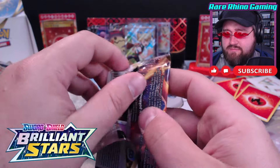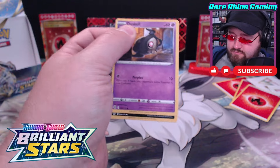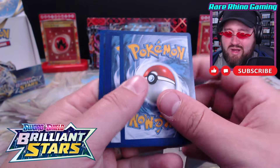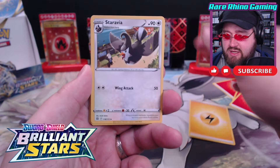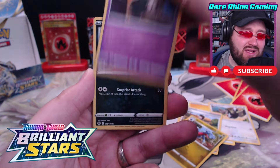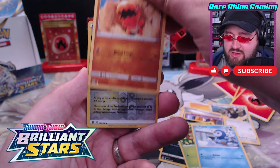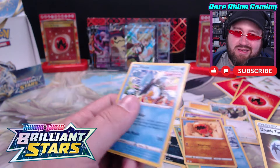Let's do some last pack magic - it's a Charizard pack. Is there a rainbow card in my future? Probably not, since that is a white code card. Lightning Energy, Staravia, Gloria. Let's get something big to finish. Gabite, Duskull, Purrloin, Shroomish, Piplup, Trapinch, Double Turbo Energy, and an Ice Q to end it. Oof. Wow.